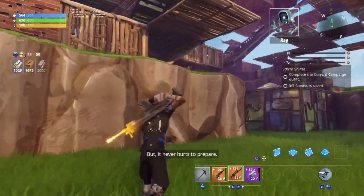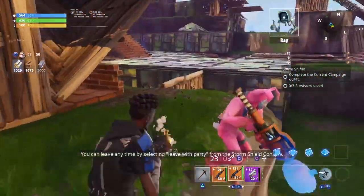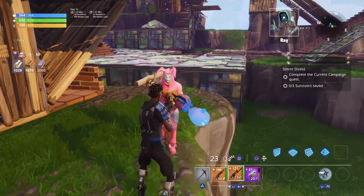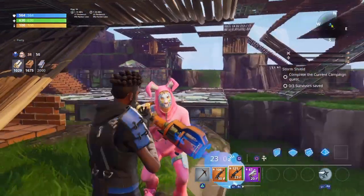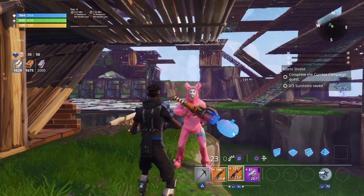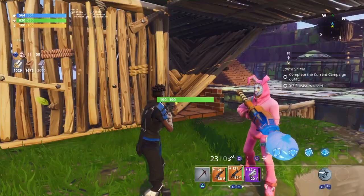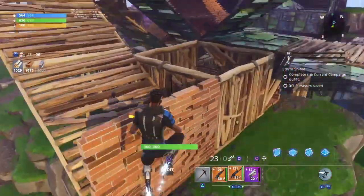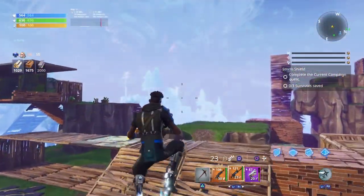The next step of this duplication glitch is to find your friend. I found my friend right here. After you find your friend, ask your friend if they're able to kick you — we're in my home base and my friend is able to kick me. We just did that part of the duplication glitch first try.